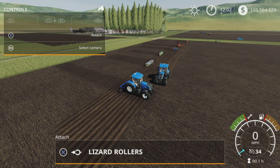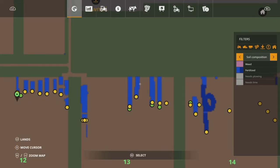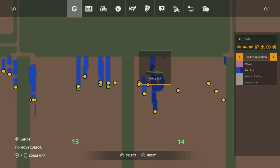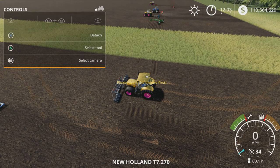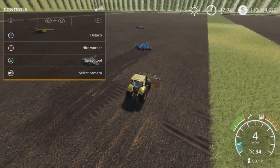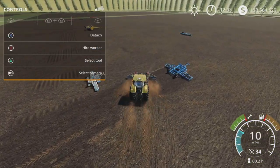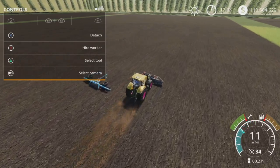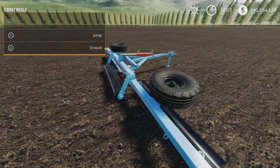Out of all of those, my pick of the litter is the Lizard KZ601. You can get this as a cultivator or a weeder, and both versions will fertilize. So it's a multi-functional unit.